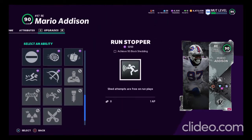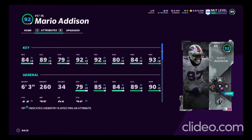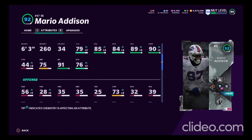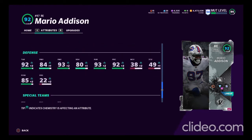He gets basically everything. There are only six he doesn't get — he doesn't get Enforcer, Tip Drill, Run Stopper, Tackle Supreme, Edge Threat Elite, or Strip Specialist. Going through the attributes, he's playing up to a 92 with all these boosts. He's got 84 speed, 94 off the edge which is really nice, 89 acceleration, 79 strength, tackling up to 92, play recognition 92, block shedding 80, power move 84, finesse move 83. Not the greatest in a couple of those low 80s, but the rest are above 90. Strength 85, impact block 95, hit power 85.